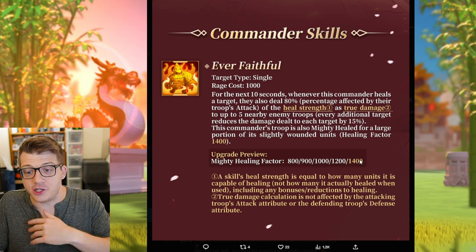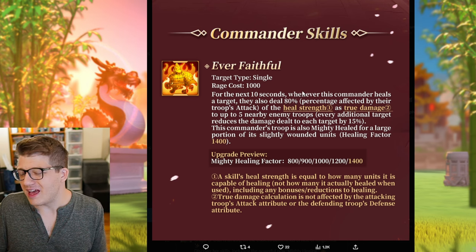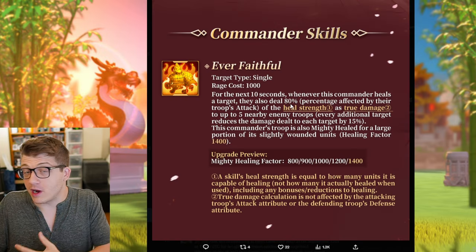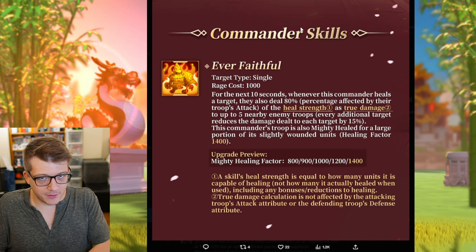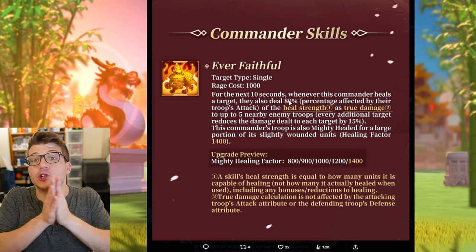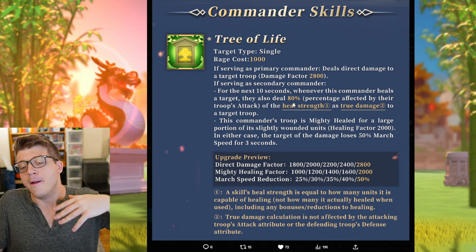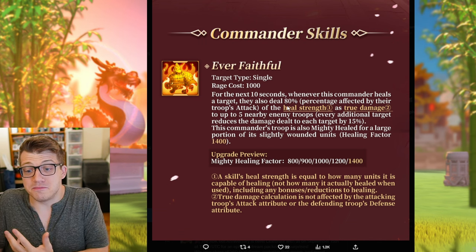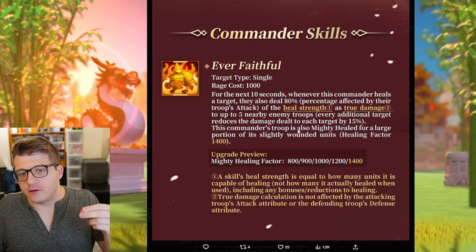Most likely if you have at least 80 attack on your army you're going to get the maximum amount of mighty healing. I'm assuming that's the cap because it's what's shown in these images, and it shows the numbers for everything being maxed. It could be the case that if your army doesn't have 80 attack bonus, this number is lower. It could be that with Shajar, her 80 was actually in yellow — meaning it could fluctuate — whereas with Cho it is not highlighted, so maybe he is always at 80 whereas hers fluctuates.